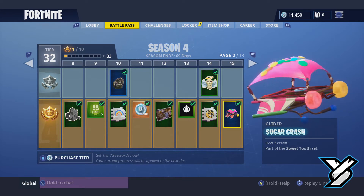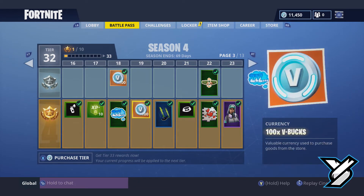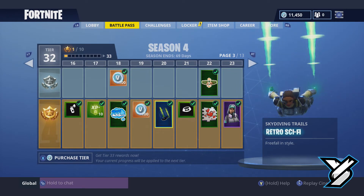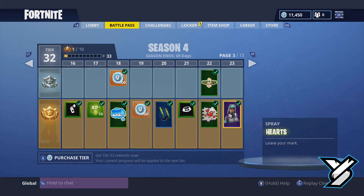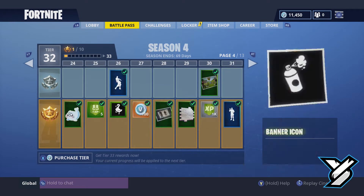Then we got some cool new emote — Sugar Crash. Then we'll go on to page three and we got some more spray paints and some stuff like that. And then we got another spray paintable, and we got Technique — a new character. Her spray paint looks like she's the one being caught doing all this stuff. Maybe she's the one putting all the spray paint around the towns and on the walls, like before Season 4.